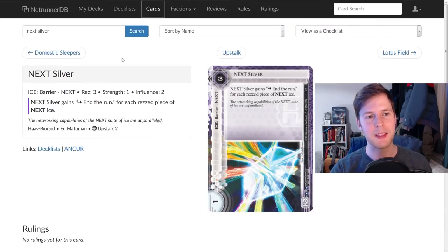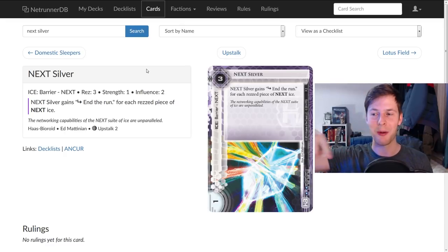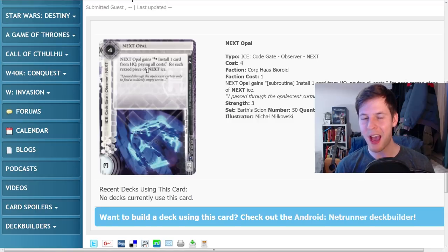Right now for the next four months all these cards are going to be in rotation at the same time, so the strength of Next Ice is going to go up and down as rotation hits, because eventually you're going to lose half of these. Even with Next Silver having eight, nine, or ten subroutines on it, the fact that if you hit Next Opal in the mid to late game and choose not to fire, it can be game-losing. You can build your Next deck around it and spam assets, but it's really disastrous. I wish this card had 'may' on it because it would be pretty good — arguably too good.